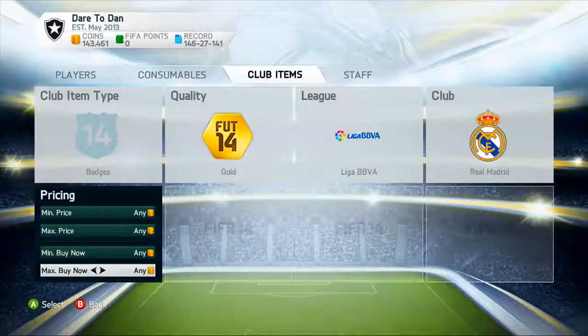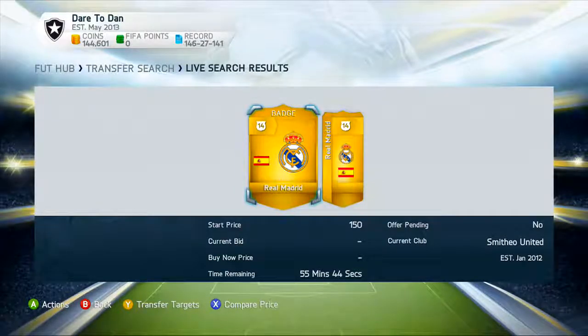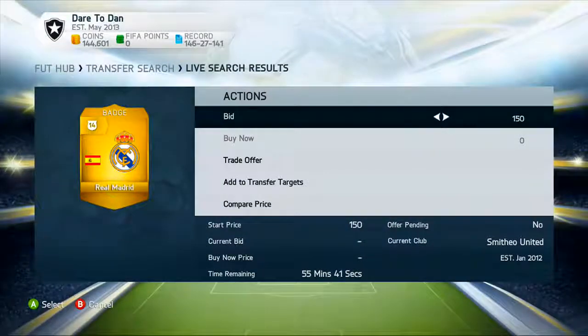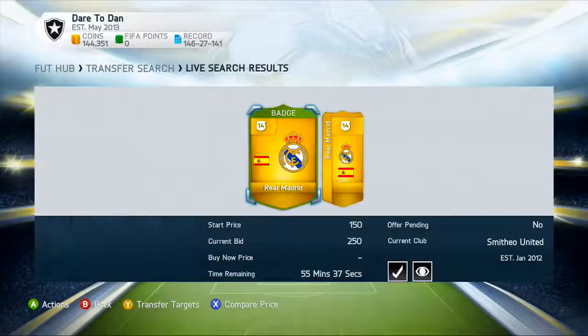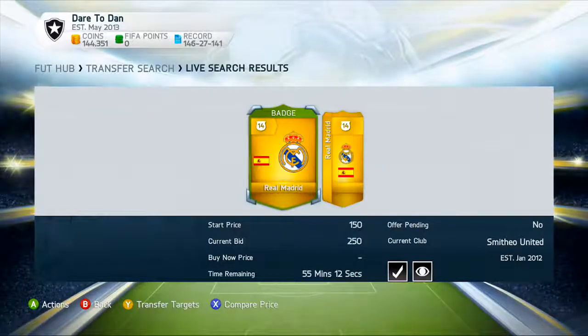What you're going to do is set the max price to 150 and search. Now, do not bid on them for 150 — bid on them for 250 coins. Also, do not bid on auctions longer than about three hours; an hour or so is probably best, because otherwise you have to wait too long, more people see it, they'll bid on it, and it just won't work out for you.